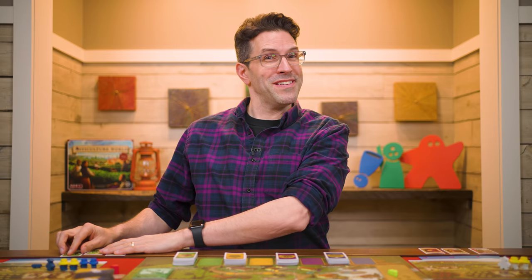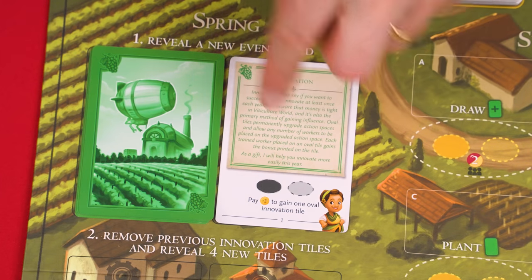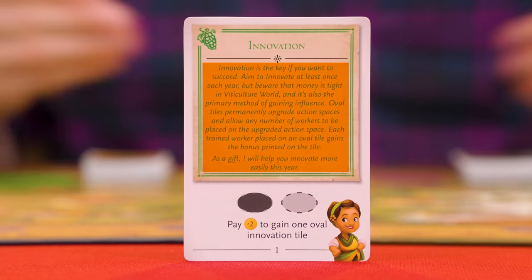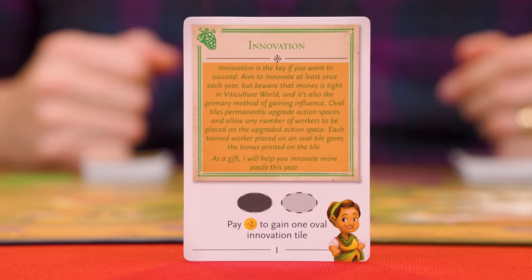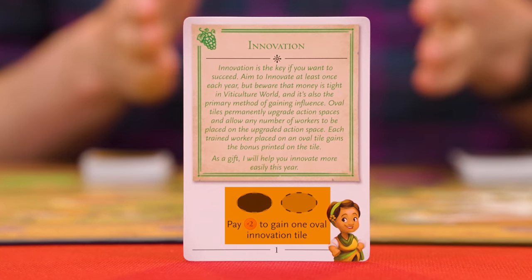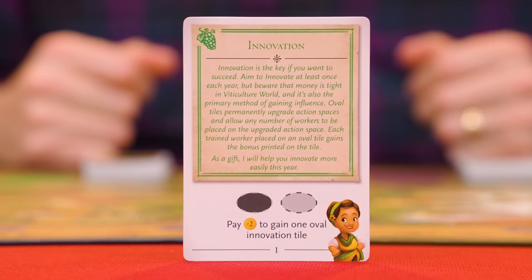With that understood, now let's go through how a year is played, starting with spring, where you'll follow three steps. First, flip over the top card of the event deck and set it here. Read the historical flavor text in this area out loud, and then everyone should take note of the gameplay effect at the bottom, which will only apply during the current year. In this case, we have a new space workers can be sent, and we'll talk more about this a little later.